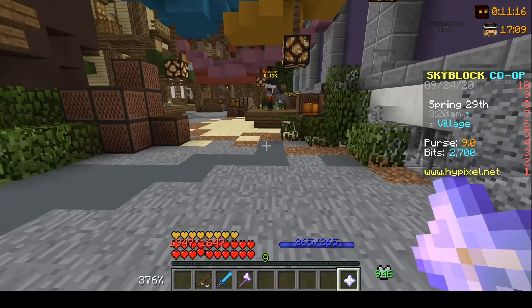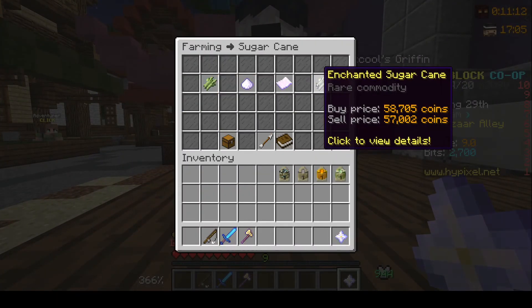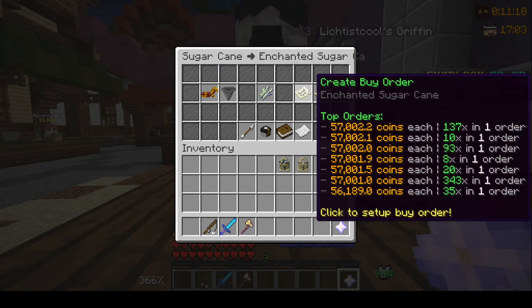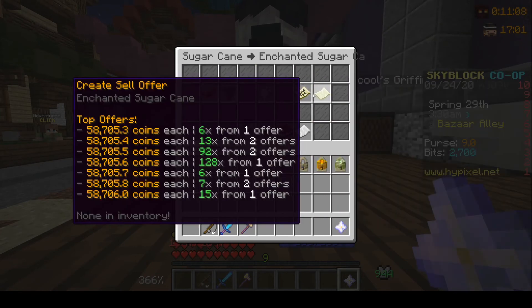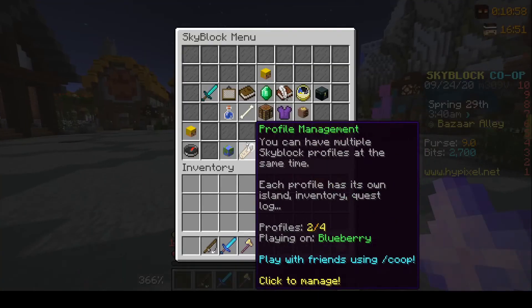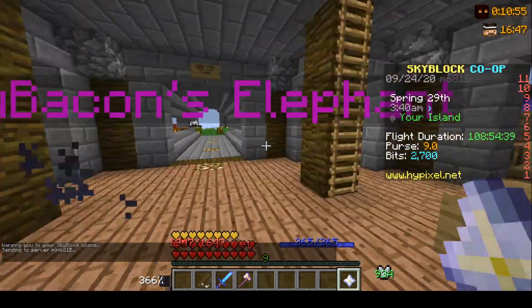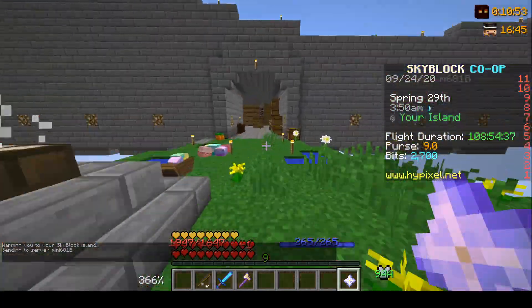What I actually ended up buying was a ton of enchanted sugar cane, because right now it's at one of the lowest prices it's been. Back in the day it was about 100-120k per piece, so getting OC 50 was 150 million. Now it's like 57k per piece — it costs about 40 to 50 million to get.